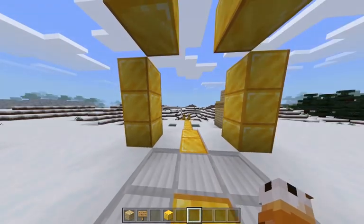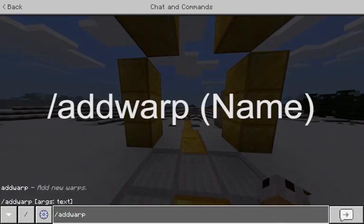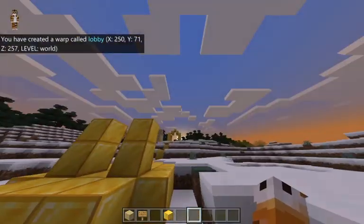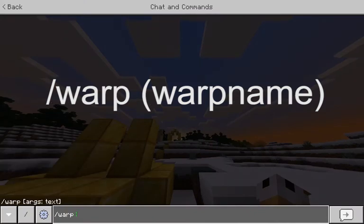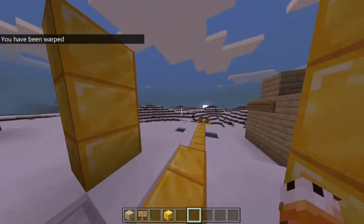First things first, let's add a warp point. Do slash add warp, space, and then the name of your warp. I will call this 'lobby' because this is my lobby, and hit enter. As you can see, I've created a warp. Now let's say I'm all the way over here and I want to teleport to the lobby — do slash warp, space, and then the name of the warp you just created, and hit enter. Make sure you stay absolutely still or else the warp will cancel.